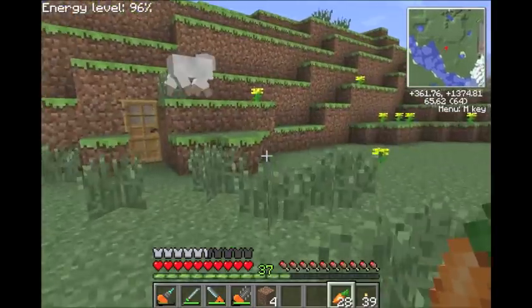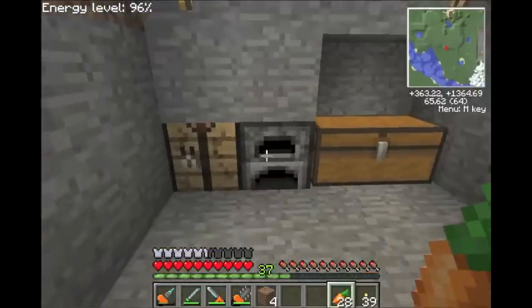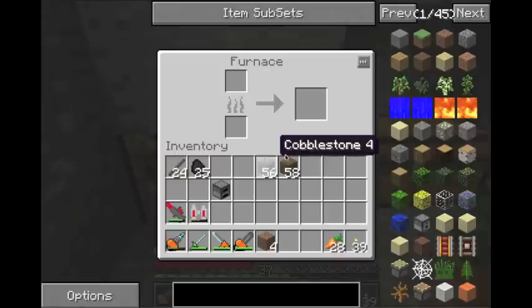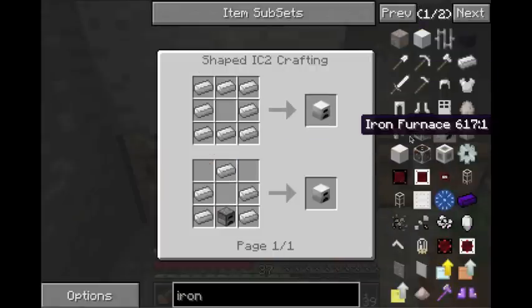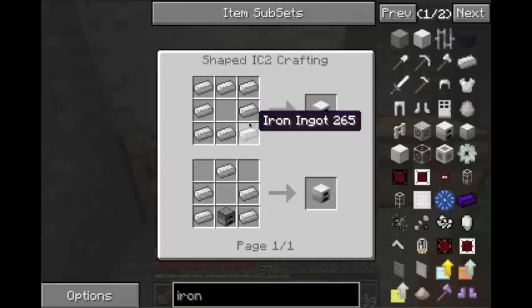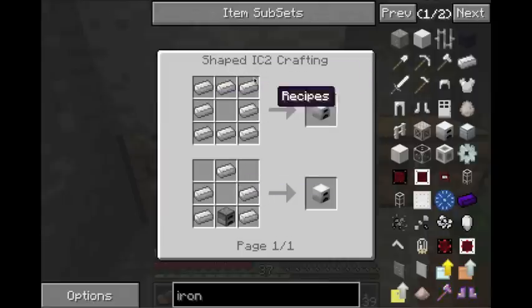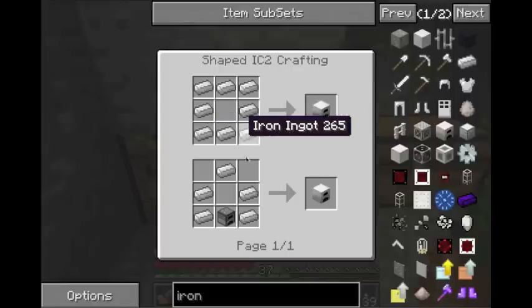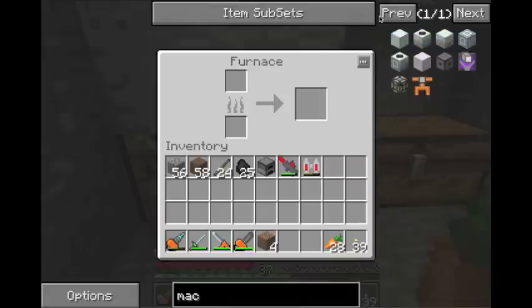This is going to be the most basic tutorial it can be. This first one is going to be the iron furnace. You could do this another way, but I personally use this. You save cobblestone — the easiest thing to get — so I don't ruin my iron supply, but I can just do this. So we're going to start with that, and possibly a macerator.